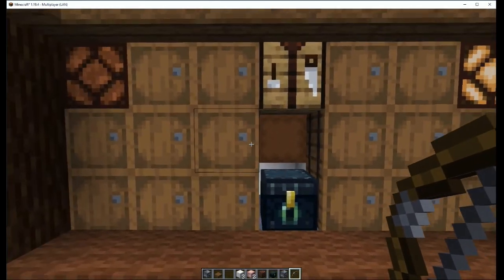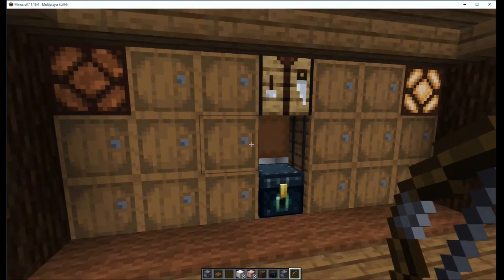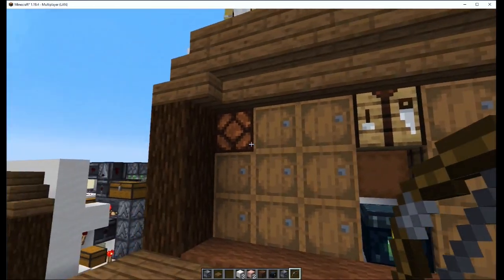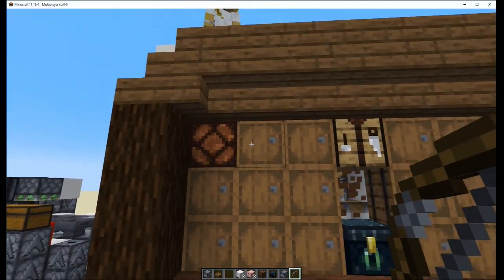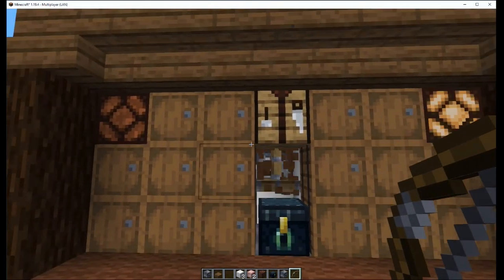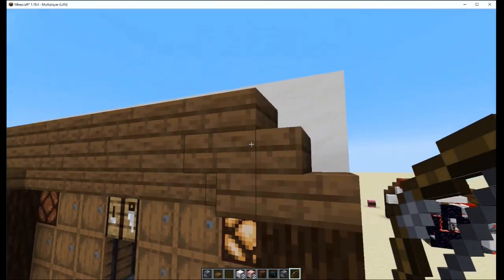Alright, first off, let's show you how this thing works. Let's say we want to search for an item, so let's just throw out a piece of netherrack and check it out. First off, it has these two lights up here at the top. This right here signifies when it's going around and around, bringing all of the search queue back up to this chest right there.